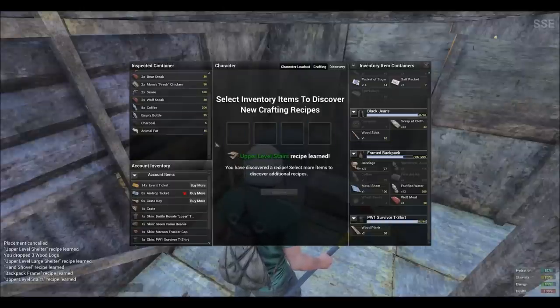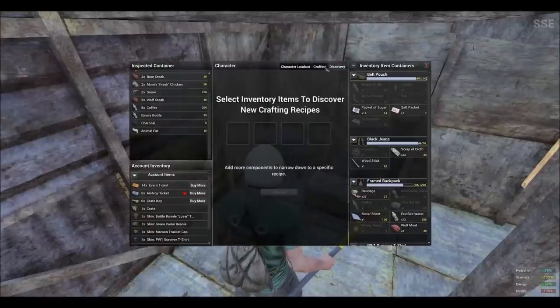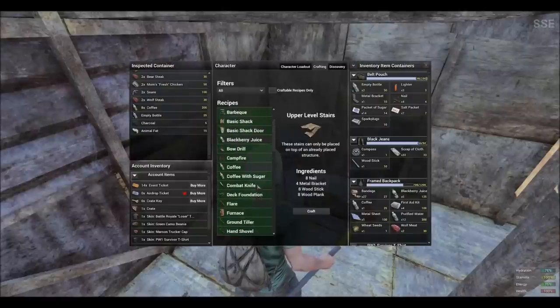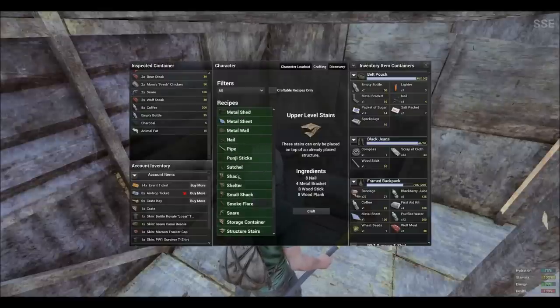Upper level stairs are also available, so you could now have a second floor. It doesn't seem that you are able to stack metal walls on top of other ones, and there doesn't seem to be a recipe that involves discovery of metal walls. If you look at the previous recipes for the upper level shelter, large shelter, and upper level stairs, the components required are almost exactly the same as for the regular level stairs — for example, eight nails, four metal brackets, eight wooden sticks, eight wooden planks. As you can see, structural stairs requires eight wooden sticks, eight nails, eight wooden planks, and four metal brackets. Basically the same thing, just in reverse and in different numbers. Therefore the upper level wall should also be discoverable the same way, but it doesn't seem it was implemented in the February 20th patch.